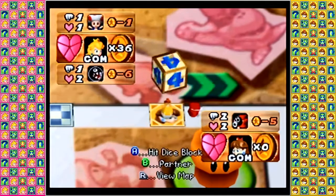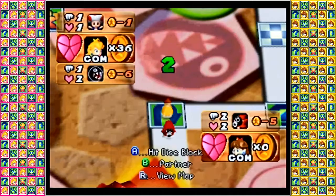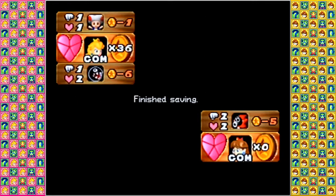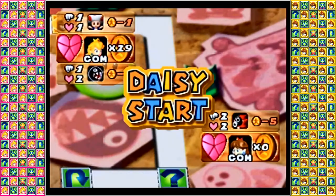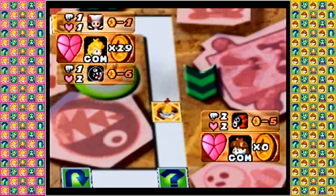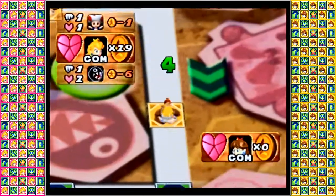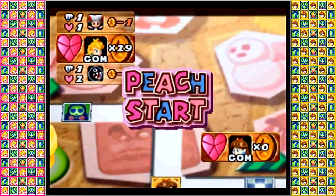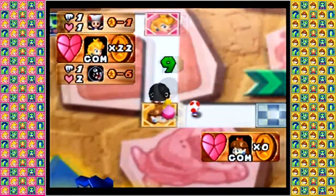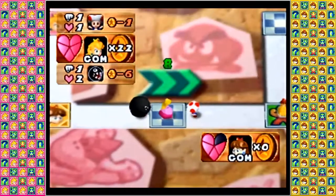Daisy not doing quite as hot! Rolling a three, heading down, getting reversed, heading backwards — probably not the position you want to be in, Daisy! Princess Peach rolling a one though, not being able to capitalize on how close Daisy is. She couldn't pay her partner's salary, so off goes Sniffet. And getting that reverse space again going backwards five spaces! Power-up space does nothing — this puts Daisy right in line for an attack! Toad launching an attack, dealing only one damage, but one damage is enough to put Princess Peach in the lead!